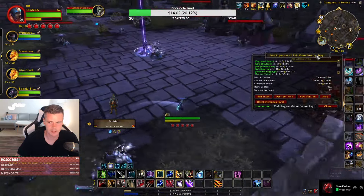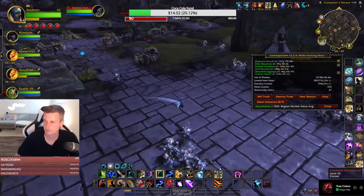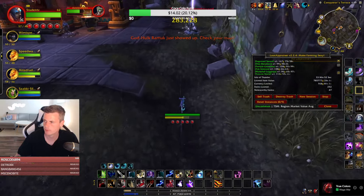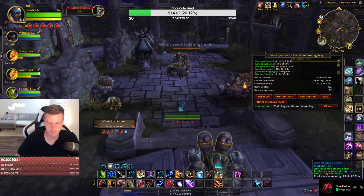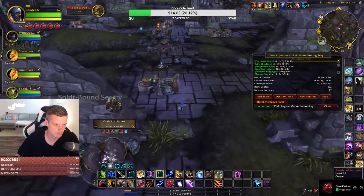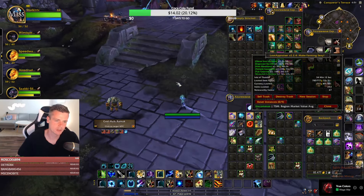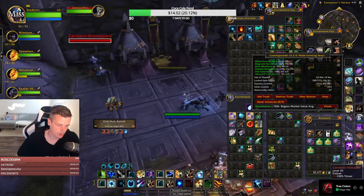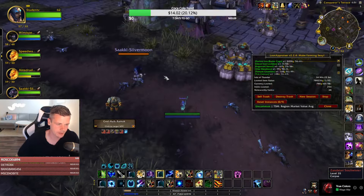My loot appraiser is at 785,000 gold. You get a good amount still — you average like 50 Spirit of Harmony, but they don't have a good price. It's about 47 gold each right now. That's pretty bad.